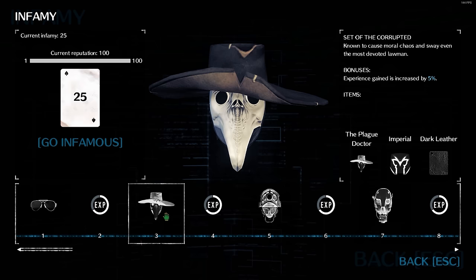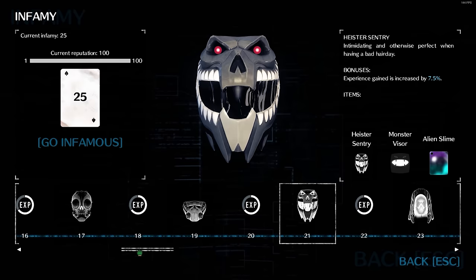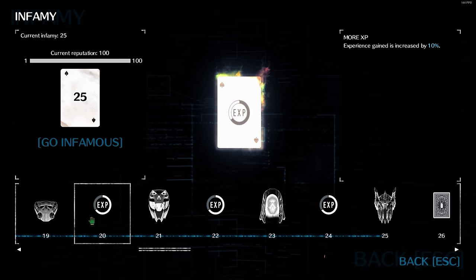After that, you can see that the reward system is very much like a Battle Pass. Unlock one tier of Infamy and you'll unlock one tier of rewards. Since I have reached Infamy 25, you can see how all of the previous masks and EXP rewards are retroactively unlocked for me. The further you get in your Infamy, the easier it is to become Infamous due to the extra EXP gain.